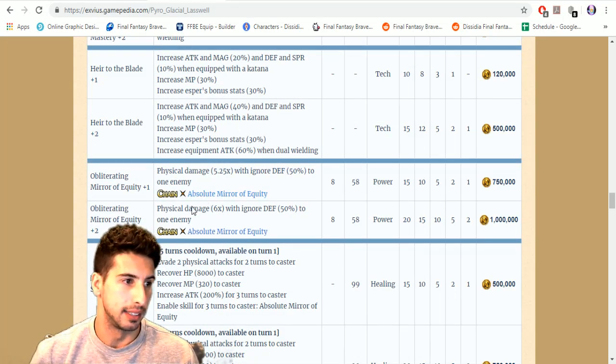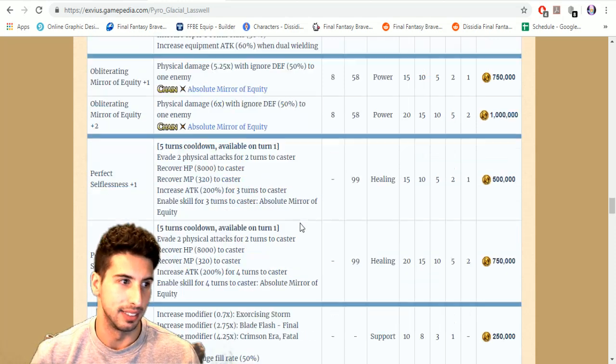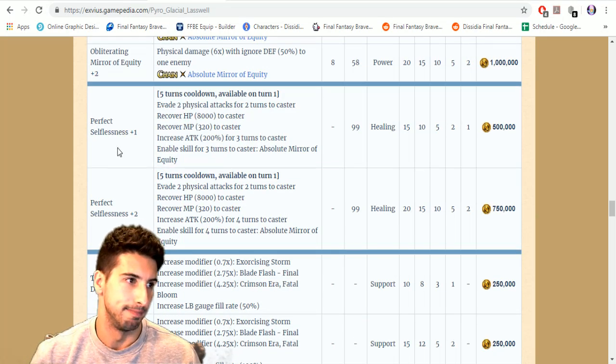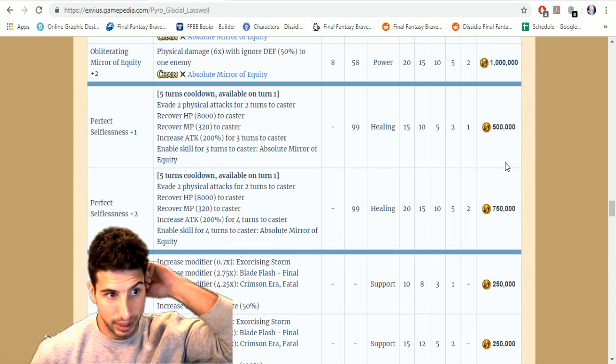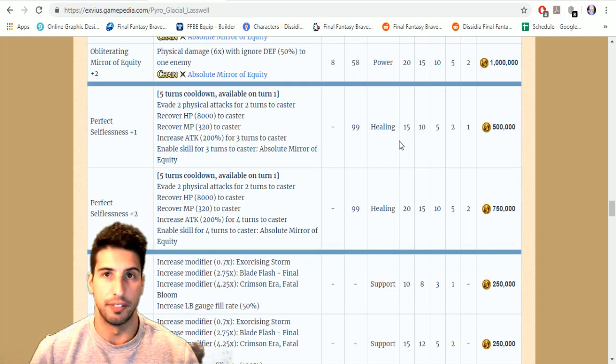Absolute Mirror of Equity at plus one is physical damage 5.25 times with ignore defense 50 to one enemy. At plus two it becomes a six times multiplier with 50 percent defense ignore — pretty nice. Perfect Selflessness on a five-turn cooldown, available turn one, evades two physical attacks for two turns, recovers 8000 HP and 320 MP to caster, increases attack by 200 for three turns, and enables Absolute Mirror of Equity for three turns. Plus two extends attack buff and skill enable to four turns.